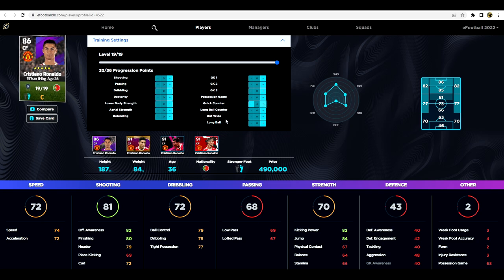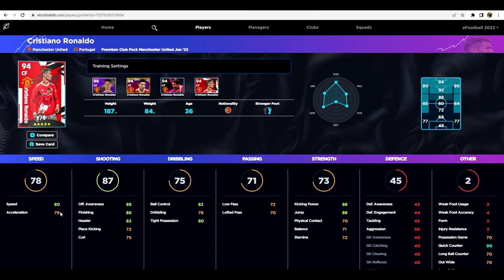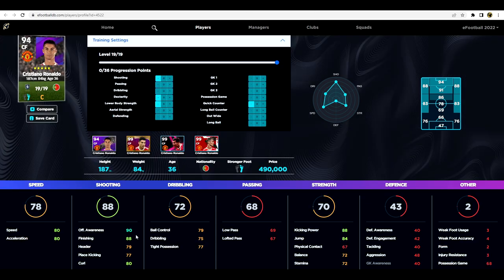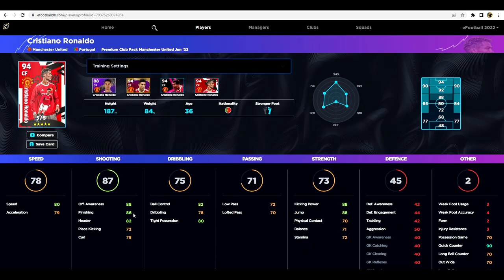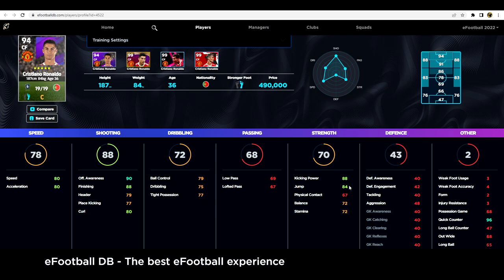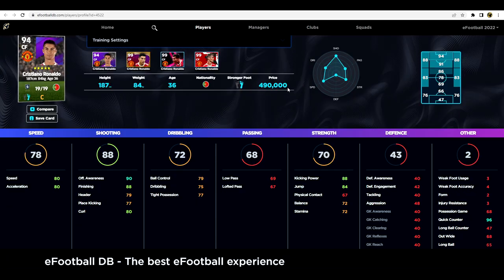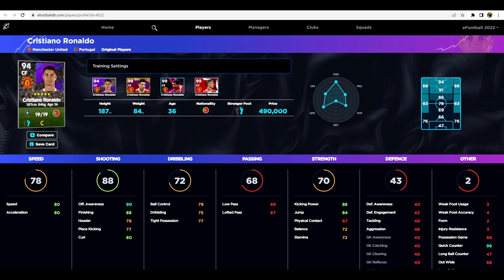For Ronaldo's regular card, we give him quick counter at four, bringing it up to 96, and focus on shooting - which is already at a very high level - and speed. We can bring speed up to 80 and 80, making him 94 overall. Comparing the cards: his regular card actually has better offensive awareness, 90 and 88 versus 88 and 86, and better headers at 82 versus 79. Ronaldo is 500,000 GP, but if you're logging in regularly and winning events, you should be able to afford him.